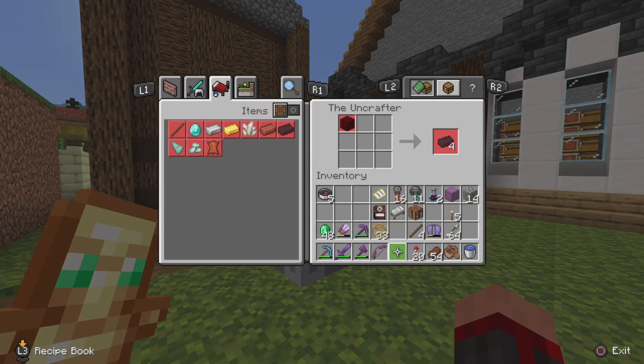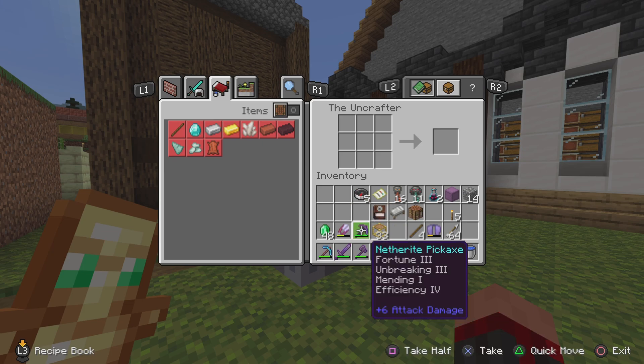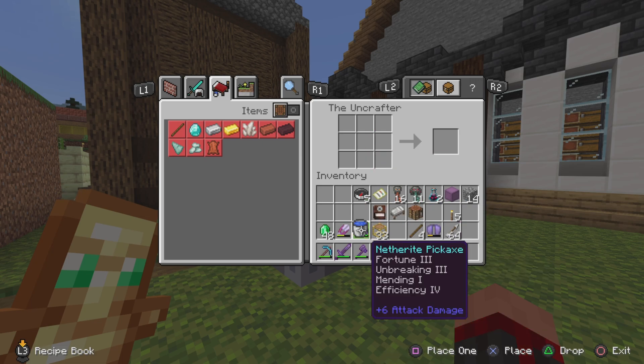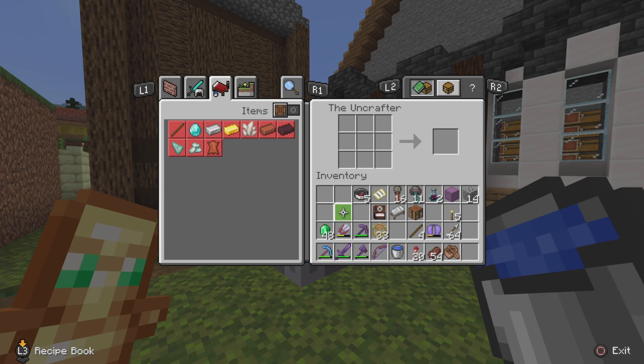What I don't like about this addon right off the bat is you can only uncraft a limited amount of items, and a lot of the items you can uncraft just don't make sense. You can't get most of the resources easily anyway — like placing a water bucket here, why can't you uncraft that? That doesn't make any sense.